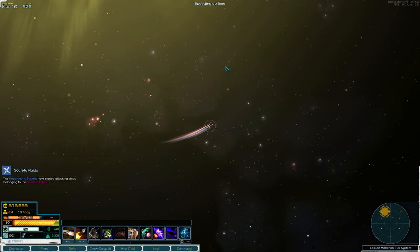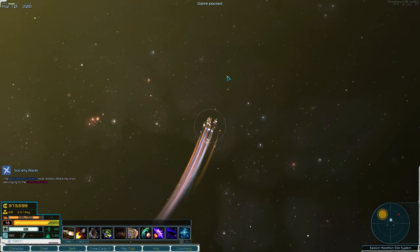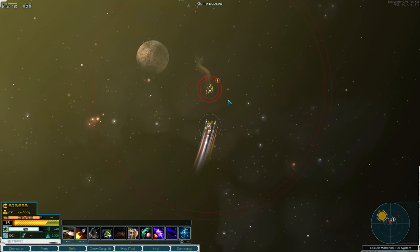Hey everybody, my name is Stratex and welcome back to Star Set. Today is going to be the day that we get our flagship for our fleet. I'm either going to get enough money after this bounty mission to get myself a battle cruiser or a battle star. It's not the one from the TV show — it's called a battle star, but it's basically a really, really big carrier. It's going to be pretty awesome.